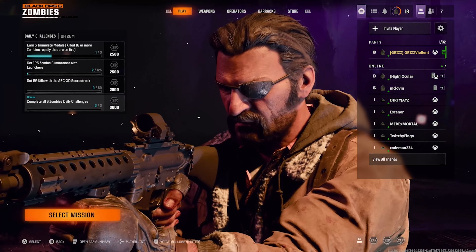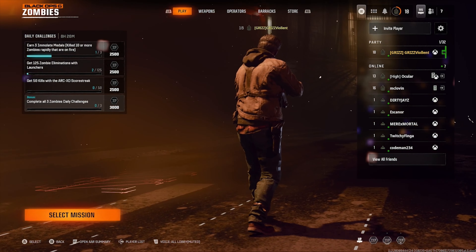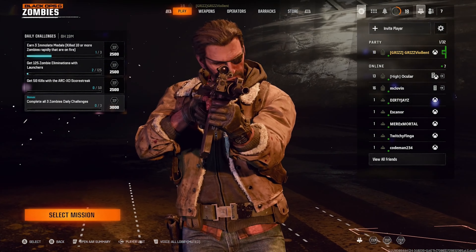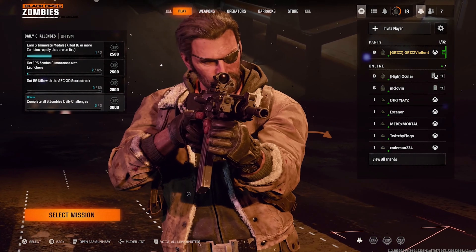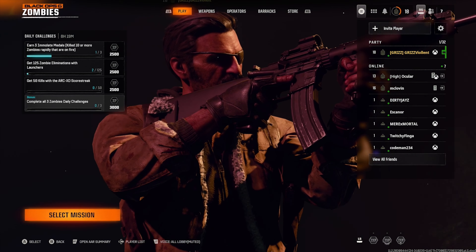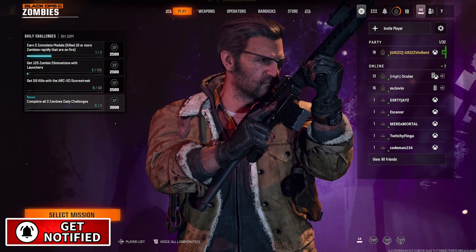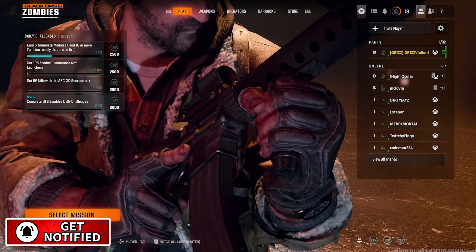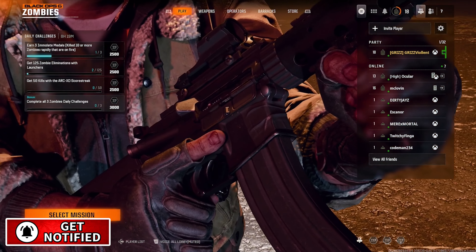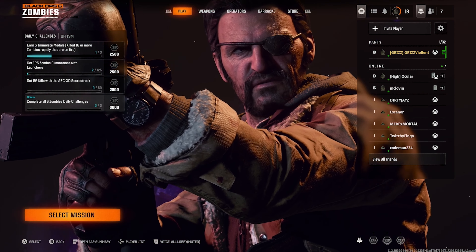That's going to do it for this video. That is the new vault glitch on the map Liberty Falls. We're currently in the pre-season, so things are going to get patched quickly — use this to your advantage. Hopefully we find some new glitches soon and I'll be letting you know. Be sure to subscribe for more glitches in this glitch series and activate that bell notification if you want to level up fast in zombies. See you next time.